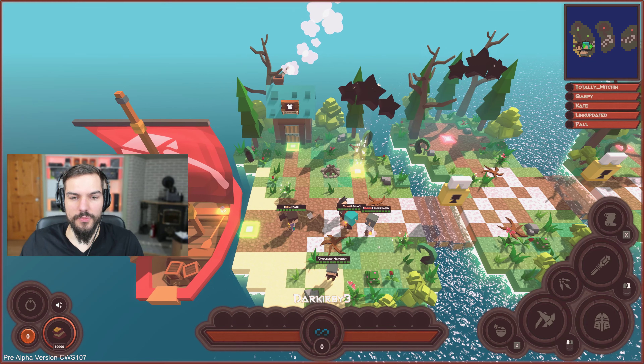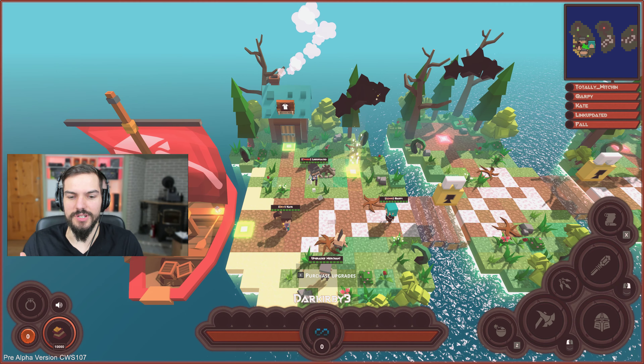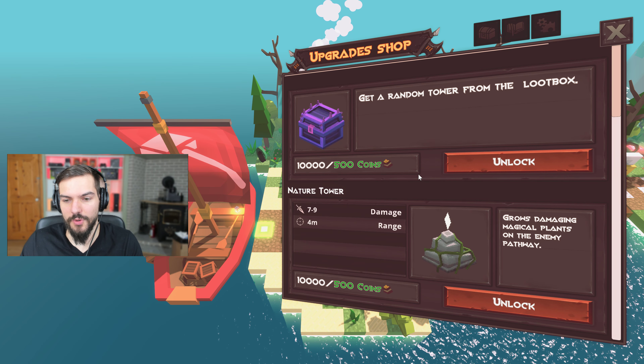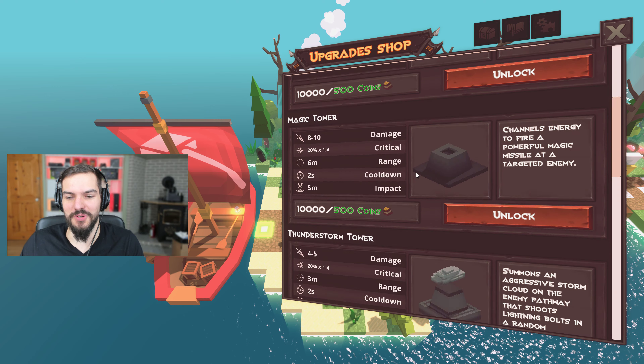With the new biome we added some new towers which you can unlock with a merchant — same as Noblewood — but each level is a little bit more difficult, so make sure you have some very good towers to be able to complete them.